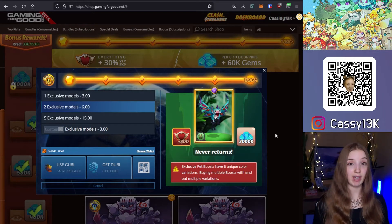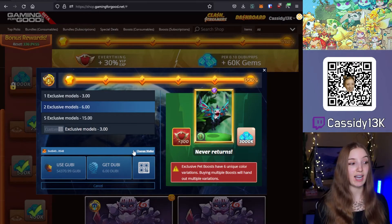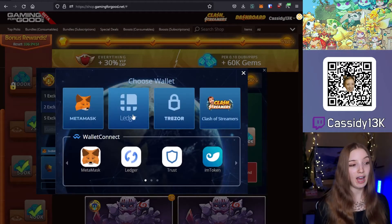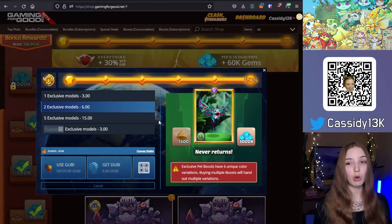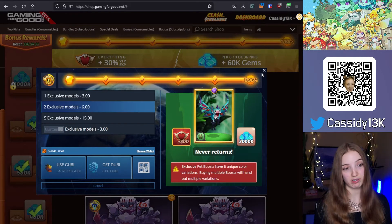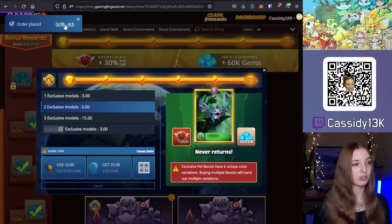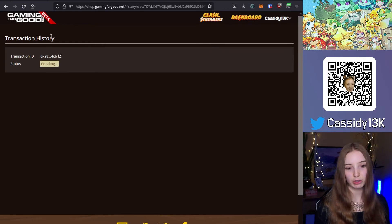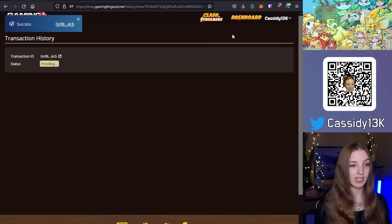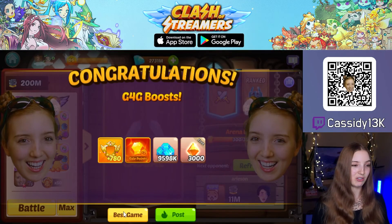Now that we have enough BNB for the transaction fee and enough Gooby, we can go ahead and buy. By default, if you've connected Twitch and MetaMask is unlocked, it may immediately select MetaMask Wallet, but you can also change wallet and, for example, pay with Treasure or scan the code in your blockchain building in the game. We'll use MetaMask and tap 'Use Gooby'. This opens a MetaMask window asking you to confirm the transaction — scroll down and press Confirm. You'll see the order placed in the top left corner with a transaction ID you can view on BSCSCAN. Once successful, you'll get a confirmation prompt, and going back to the game you will receive your rewards — including the Game4Good boost rewards, banner, and exclusive pet skins.